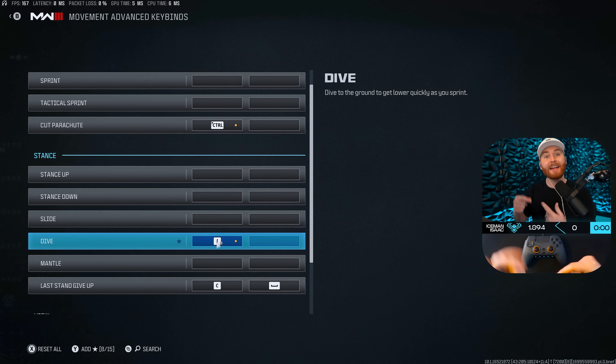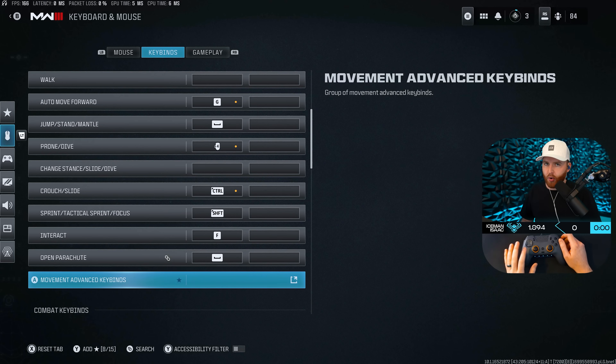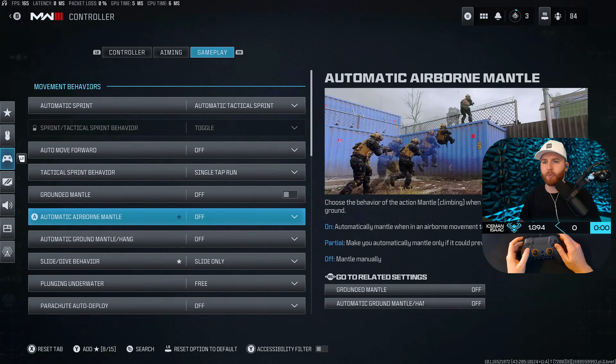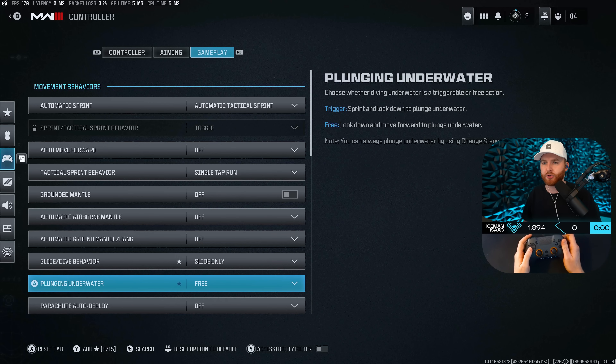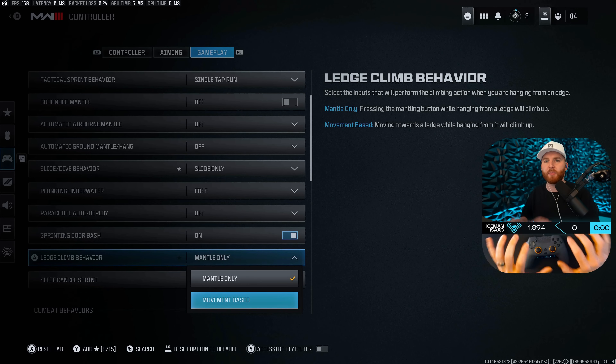The Envision Pro is sold out but you can sign up for email updates. I use the wired version on PC — it's a game changer. I've got keys set up to auto-run, push to talk, and mute the mic. It's an incredible controller with very low input delay. Moving back to settings: set slide only regardless of whether you have a custom controller. Plunging underwater: free. Parachute auto deploy: off. Sprinting door bash: on. Mantle only — don't set this to movement.